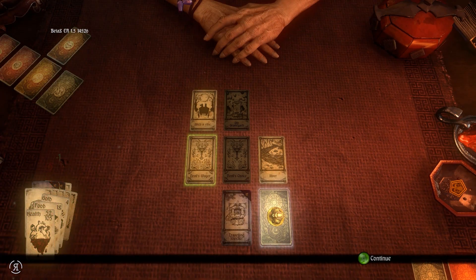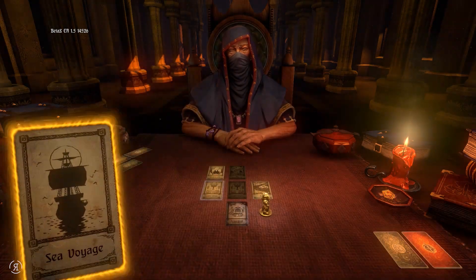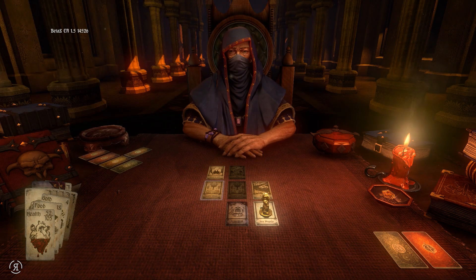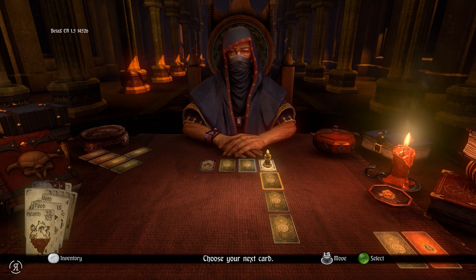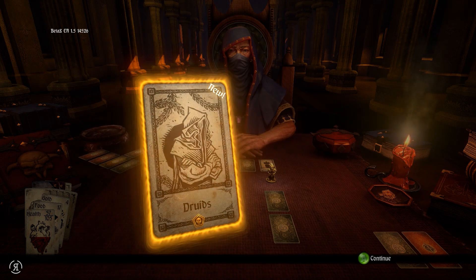There we go. Devil's Wager was the other one - that might have been a good idea but in the grand scheme of things I don't really want to turn back. So we're going to the sea voyage and we're not actually going down the stairs any further. It appears they have added in some new traversal mechanics, which is rather cool. Your journey will take you across the sea - board the ship. The layout has changed rather considerably. I don't believe the stairs will be that way, so let's go this way instead.